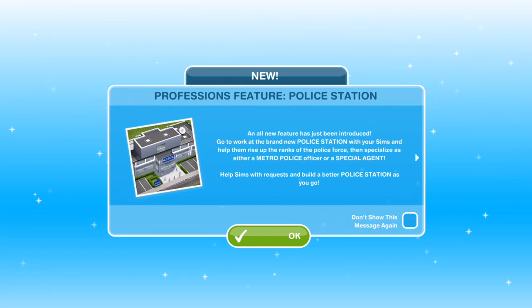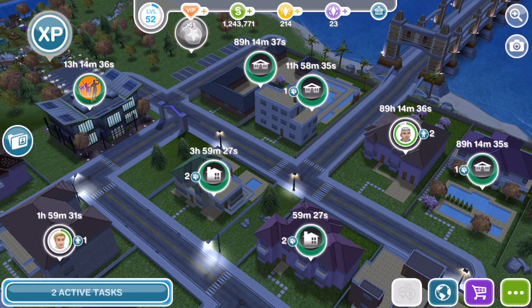An all new feature has just been introduced. Go to work at the brand new police station with your Sims and help them rise up the ranks of the police force. Then specialise as either a metro police officer or a special agent. Help Sims with requests and build a better police station as you go. I believe you've got to be level 11 to build the police station.